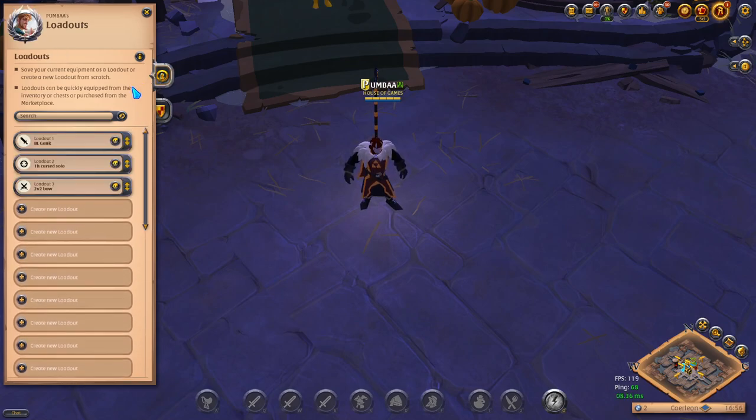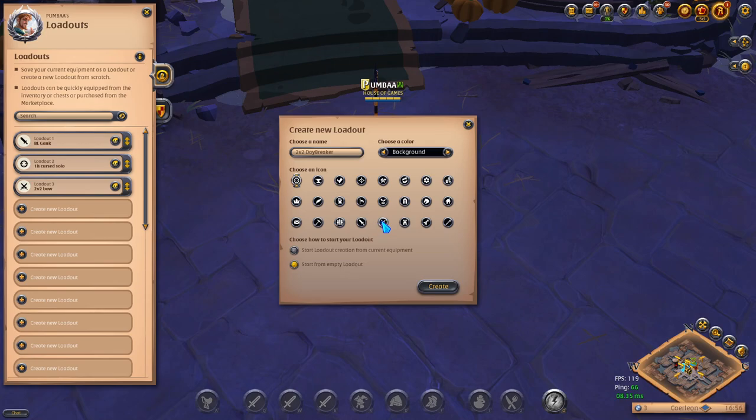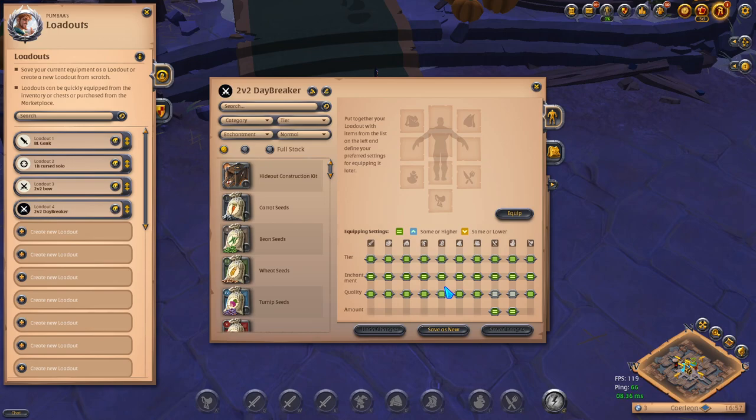Let me show you guys how to start one. This is going to be similar to the previous patch — same process. You're going to click 'create new loadout,' give it a loadout name. I'm going to say this is for my 2v2 Daybreaker set. I'll set a background for 2v2s, make it black. We'll start from an empty loadout. So first thing you want to do is fill up these spots. When you go to the market or your bank and you click on the loadout, you're able to put the gear on right away. It's just going to be a time saver.